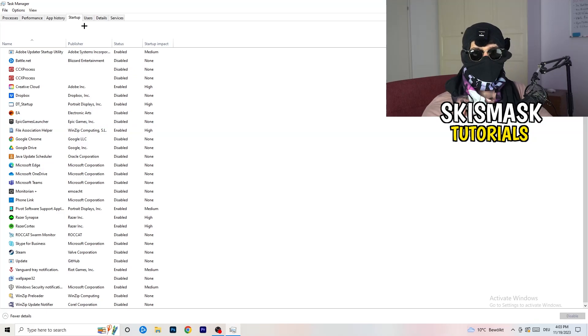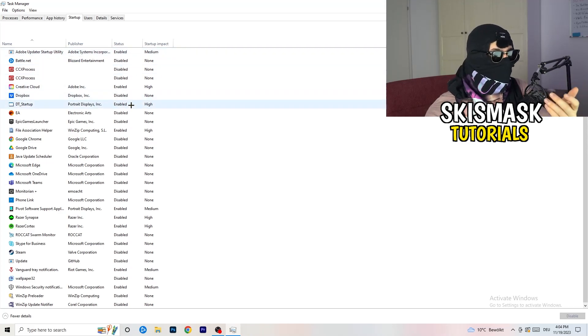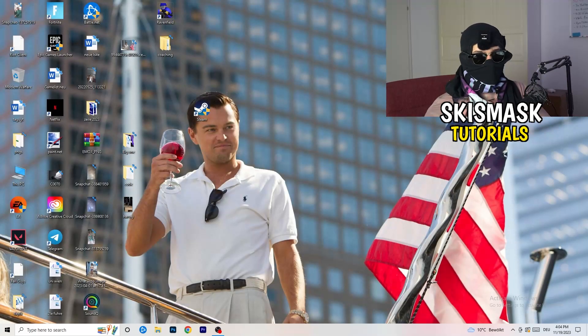Next, go to the Startup tab. A lot of problems start here. If you have too many programs starting when you boot your PC and running in the background, they will cause FPS drops. Go through the list, right-click programs you don't need at startup, and click Disable. Once finished, you can close Task Manager.